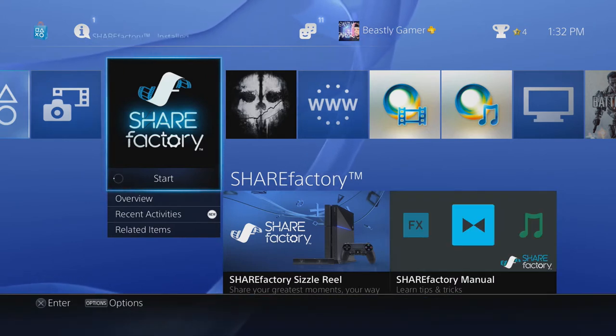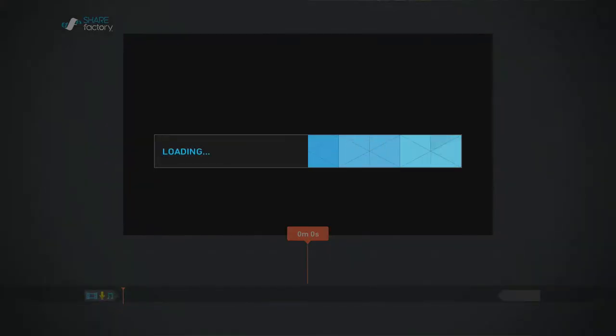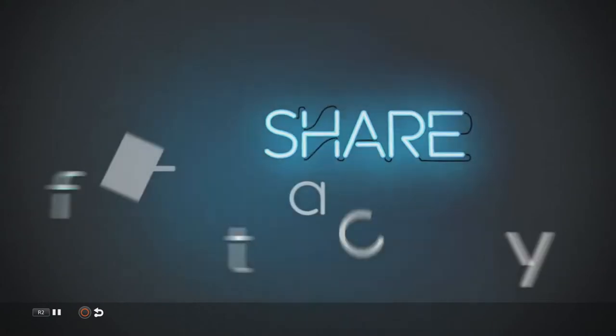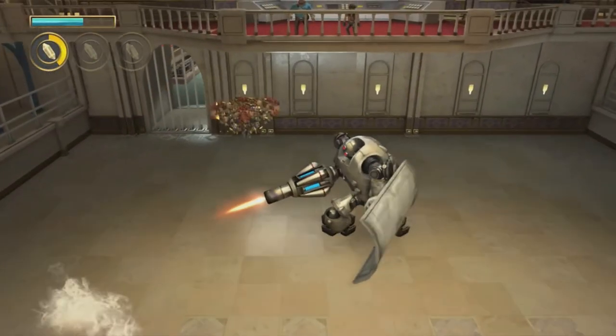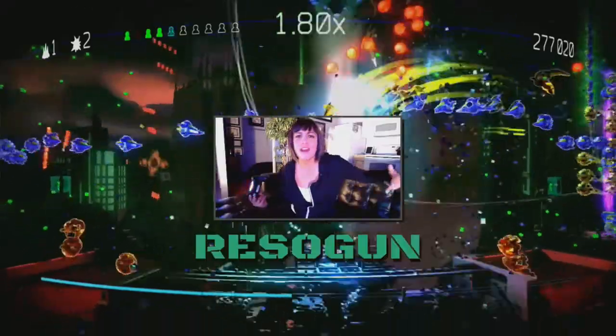The main functionality of this update is Share Factory, which seems really awesome. Let's click on it and check it out. I'm going to go to the sample since I haven't started any projects yet — I'll show you guys what I make later. I'm pretty impressed with the editing software portrayed here. I think Sony did right by the consumer. If it's easy to use, I'm going to use it often for my own footage and upload it to YouTube. It looks pretty slick — it doesn't seem like anything you can't do in Vegas or similar software.